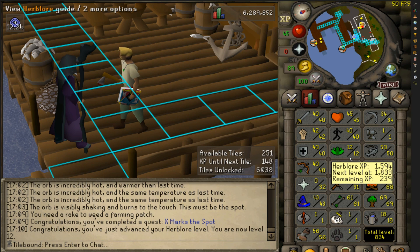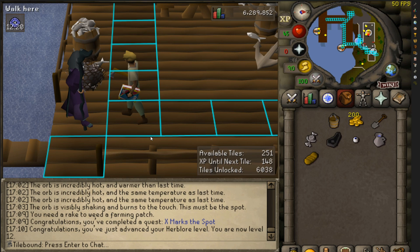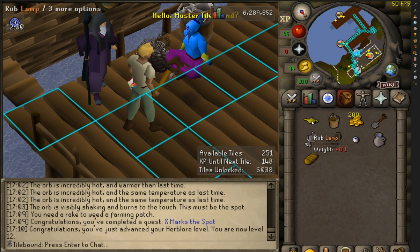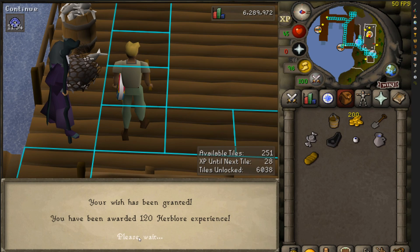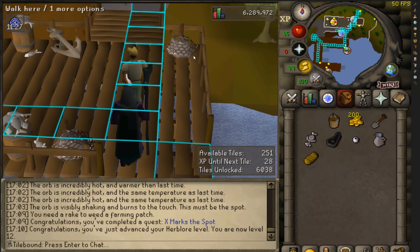300 herblore XP — that got me like two levels. I'm level 12, I can make strength potions. Another lamp — let's put that in herblore too. Another 120 XP. Next quest: Rune Mysteries.